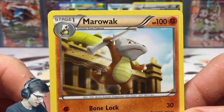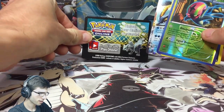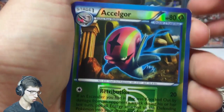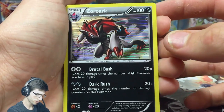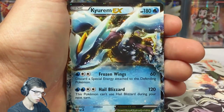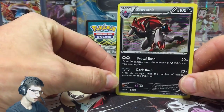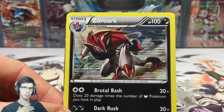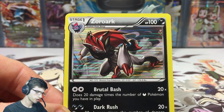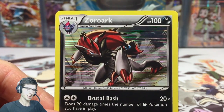Not the best tin I've opened — nothing in comparison to my Zekrom tin from last week — but not a bad tin at all. The Maractus has Bone Lock and Vortex Chop. For a quick recap: we got an Axew reverse rare, the Zoroark holo from Legendary Treasures, and of course the featured promo Kyurem EX. Let me know in the comment section what you think of this Zoroark art — it's definitely one of the holos I'd prefer to pull from Legendary Treasures purely based on the art.